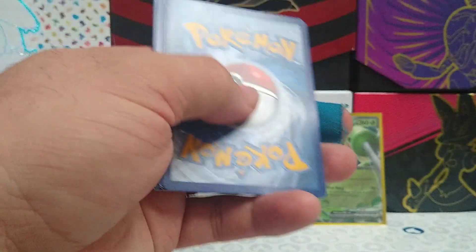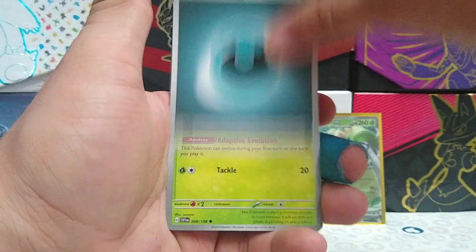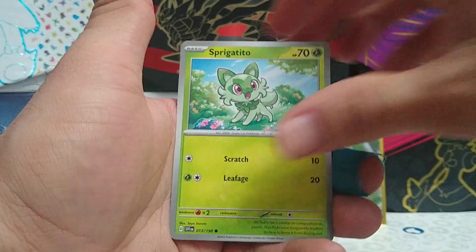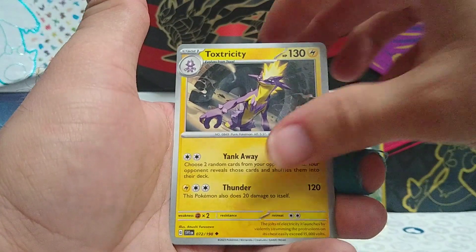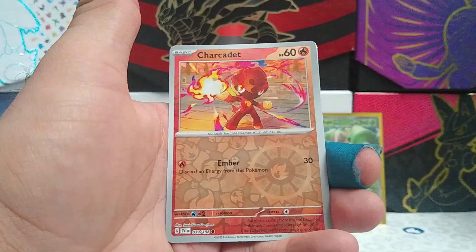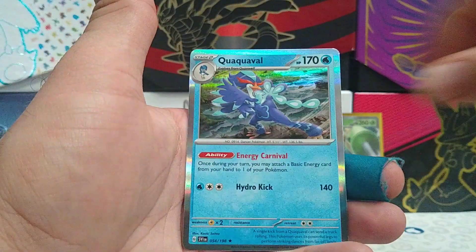Card code. We have Dark Energy, Scatterbug, Shuppet, Sprigatito, Houndour, Toxtricity, Mousehole, Crocolore, Staravia, Charcadet, and a regular Rare Quaquaval.